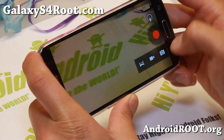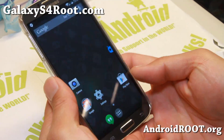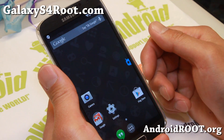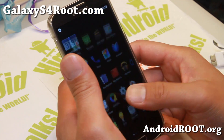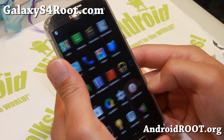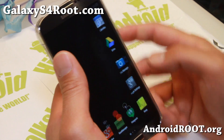If you want Photosphere, go ahead and uninstall the existing gallery using the Titanium Backup app and install the 4.3 Photosphere camera APK file, and you will have the latest Android 4.3 Photosphere as well. I don't know why it's not included with CM11, but it's nearly the same camera.